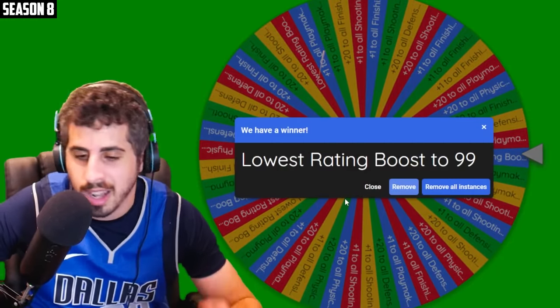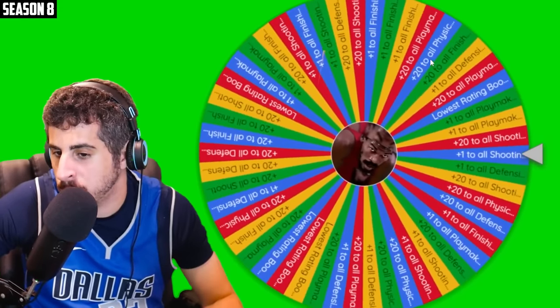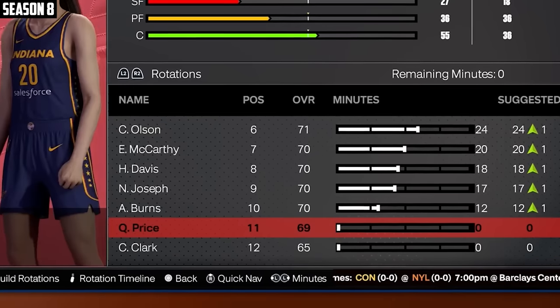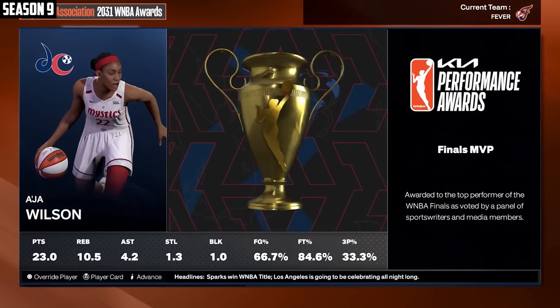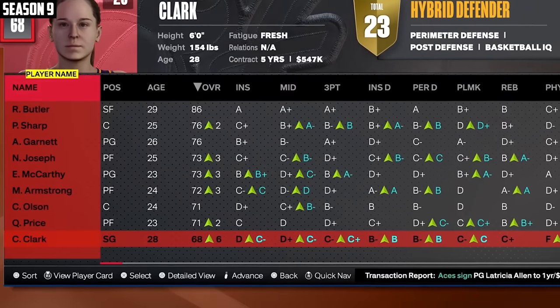Lowest rated boost to 99. Our lowest rating was vertical, so there you go. And now the second spin is going to be plus one all shooting — not bad. And now she's a 65, almost in the rotation. Asia Wilson has 11 MVPs. The Sparks won it all. Asia Wilson Finals MVP. Clark's up to a 68. Will there ever be a time I get a top five pick? We're seventh — that's something.